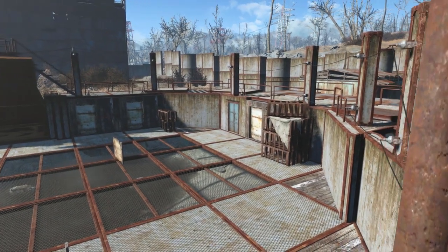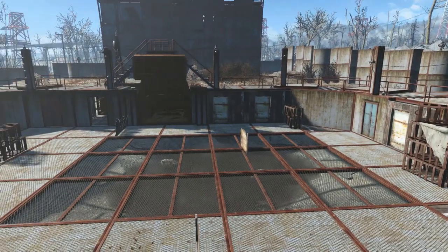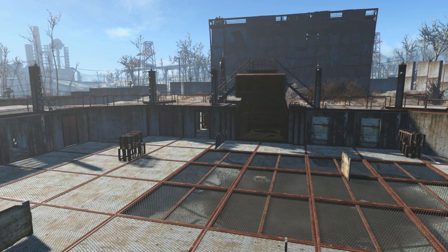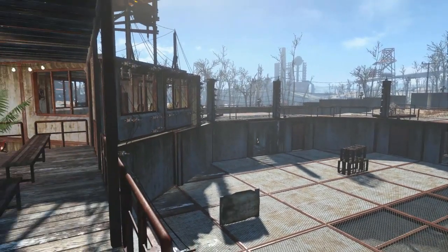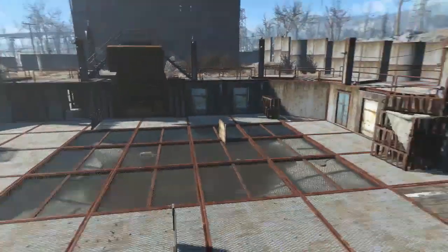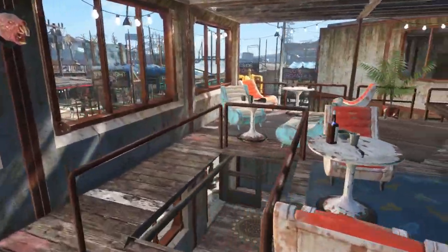We've got several different areas where animals could be caged, or people, or whatever, and of course the Deathclaw cage. That's the control tower — see, it's all wired up. I can control all the doors from that one room, and I'll show it to you now.